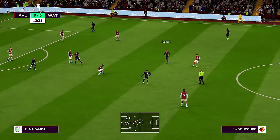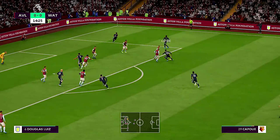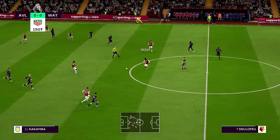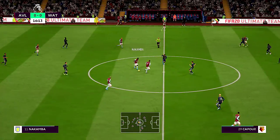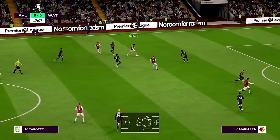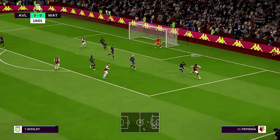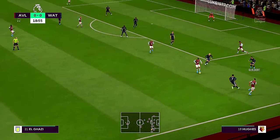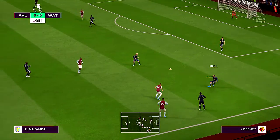Ducouré, Kapu — Kapu, it's with Ducouré. They've won back possession. It's with Nakamba — Wesley, Nakamba, Douglas Luiz. Jack Grealish and the attacking options appear plentiful. Still level here but the pressure escalating — they do like to press whenever they can. Douglas Luiz, Nakamba.